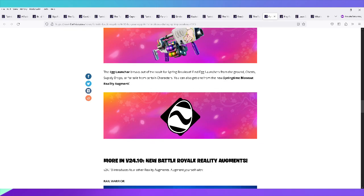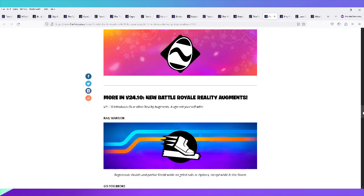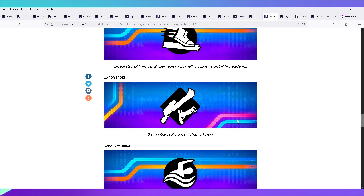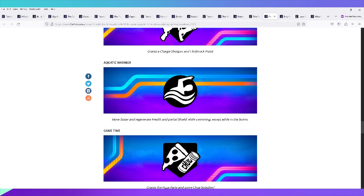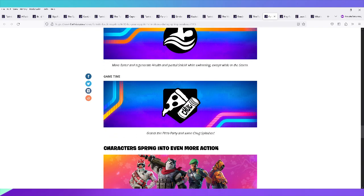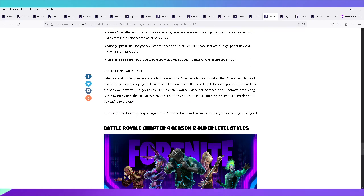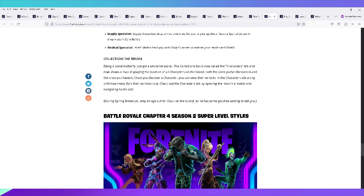The Springtime Blowout reality augment let you get the egg launcher. New augments included the Rail Warrior — I used it a bit but was disappointed, lots of people didn't like it — Aquatic Warrior, Game Time, Pizza Party, and Trunk Clashes were decent. New recruitable specialists were really cool: Scout for sniper specialty, Heavy for explosives, Supply for ammo and mats, and Medical for chug splashes. There was also a UI update for the collections tab that I personally didn't like.